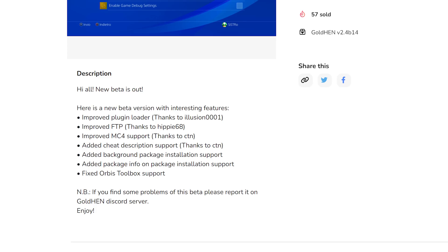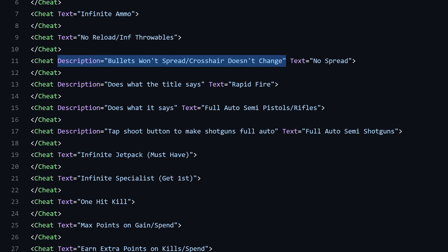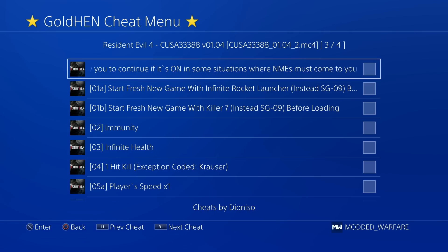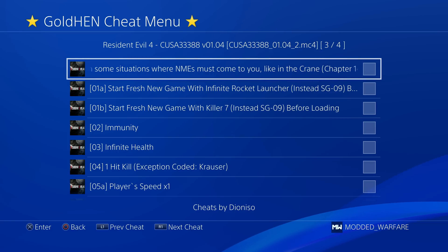Now we come to the stuff that we can actually notice upfront, and that is the added cheat description support. We now have support for cheat descriptions, which basically means in some of the different cheat formats there is a description tag where cheat developers can add additional information. That's handy because it's not currently supported in previous versions of GoldHen, so a lot of cheat developers were taking that explanation-heavy information and adding it to the cheat title, which would just look like a complete mess in the GoldHen cheats menu. As you can see right here, this cheat is heavy on additional information and it's all been added into the cheat title, so you have to wait for the text to scroll to read it all.